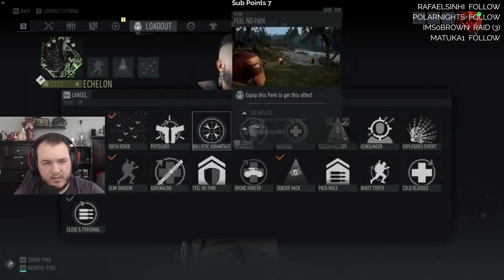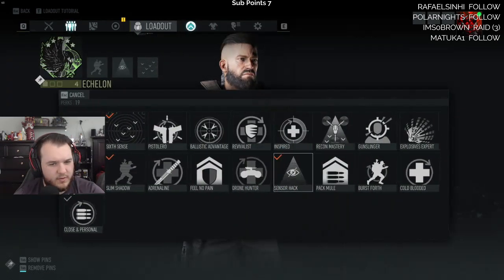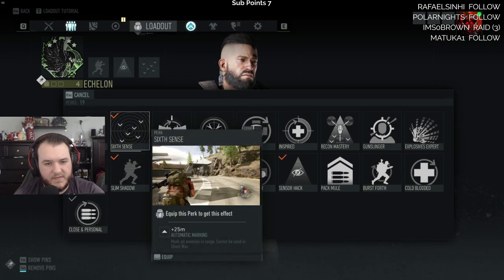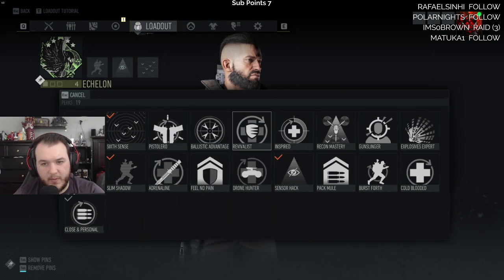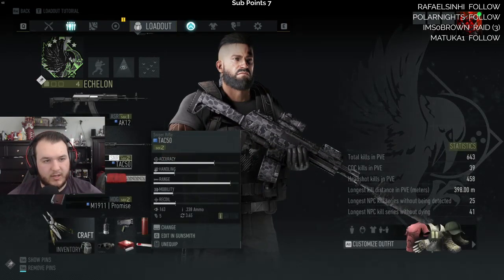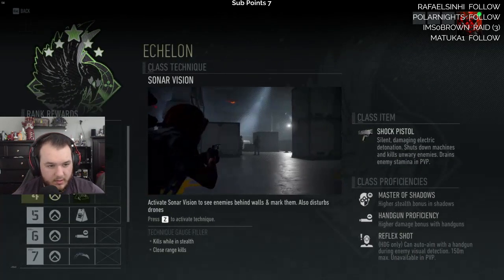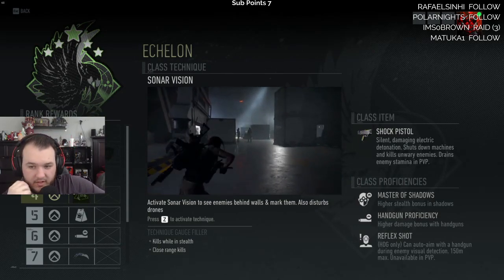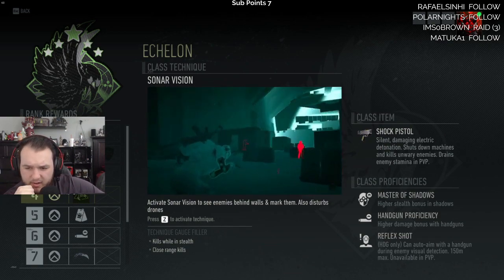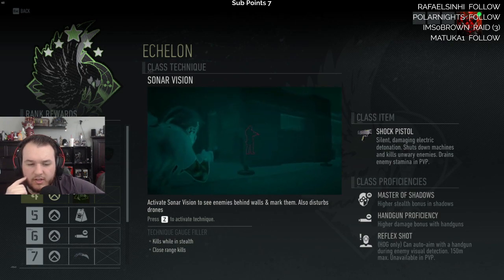Slim shadow — let me check what I have equipped. I have the one that makes me harder to be detected and easier to vanish, and six sense automatic marking when you're nearby enemies. The Echelon special ability gives you sonar vision, higher stealth bonus in shadows, higher damage bonus with handguns only. You can auto-aim with a handgun during enemy visual detection at 150 meter max, unavailable in PvP. Handgun proficiency — that's pretty dope.